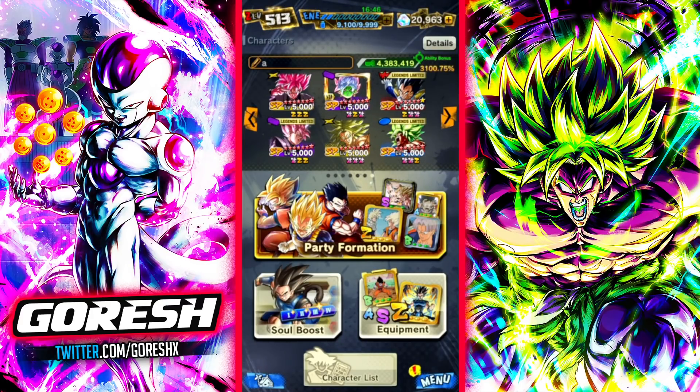Hey guys, today we're taking a look at 14-star free-to-play yellow Rose Goku Black on the Powerful Opponent Team. We're going to be using him alongside the Zenkai Merge Zamasu and the red Great Ape Vegeta — he's like the best rising rush controller on the Powerful Opponent Team with his endurance. Team's pretty solid.